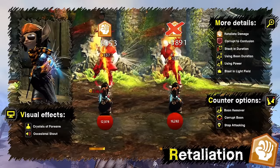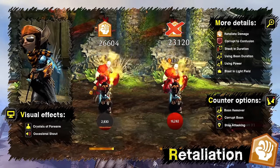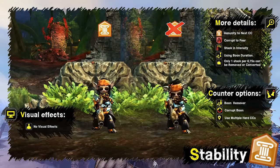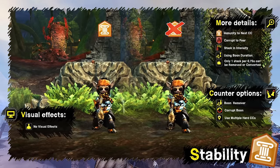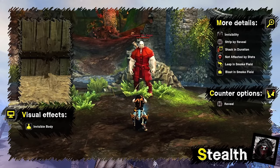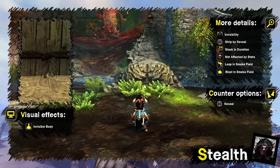Retaliation deals damage back for every direct hit you receive. It can be corrupted into confusion and stacks in duration. Besides skills, it can also be applied by blast finisher in a light field. It's affected by power and boon duration, indicated by a shout and crystal spikes on the forearm. Stability prevents the next hard CC from affecting you, can be corrupted into fear, and stacks in intensity up to 25. There is no visual indication besides the icon. Stealth makes the player invisible for a short period or until they hit something. It can't be corrupted, only removed by reveal, and stacks in duration. It can also be applied by blast and leap finisher in a smoke field and is not affected by any stats.